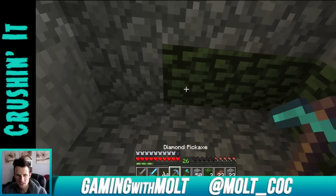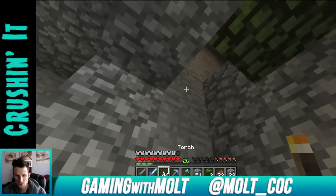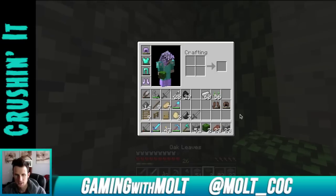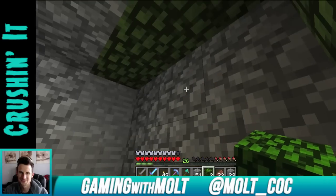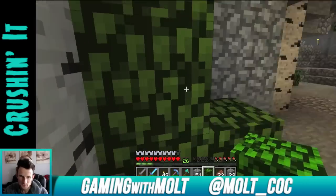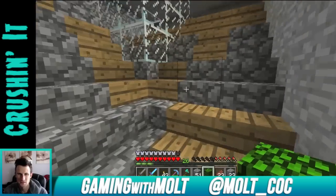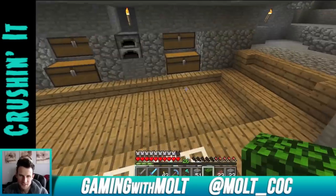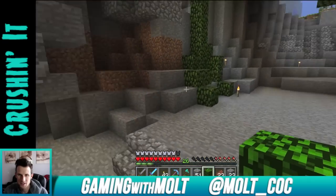This is where we're gonna put all the armor we get from the mobs, and over here is where all the bones are gonna go — those are gonna fill up so quick we're gonna be able to bone meal so much stuff. So that's a little tour of what's going on down here. We still have these spruce trees in here. This thing is pretty cool — it looks kind of cheesy but I think it's cool to be able to see them.